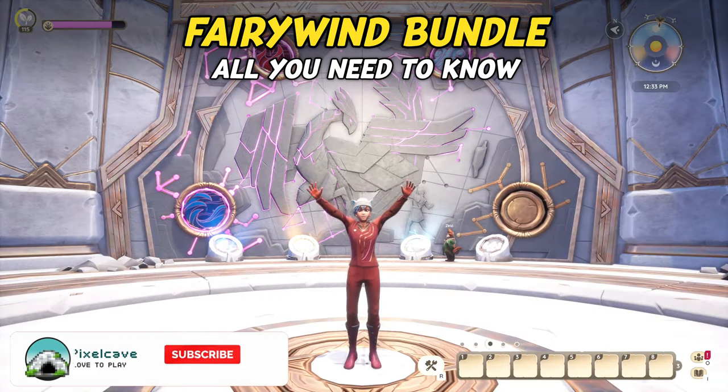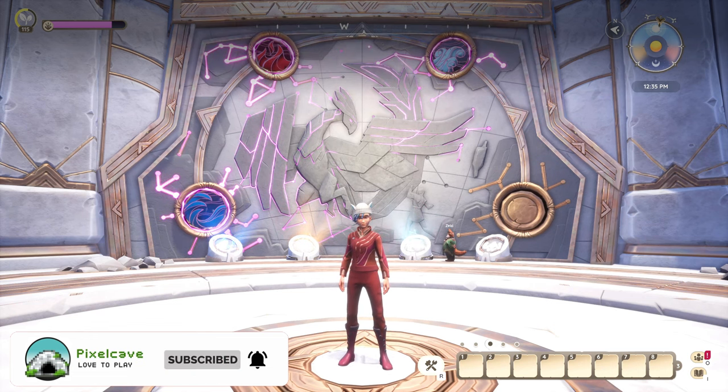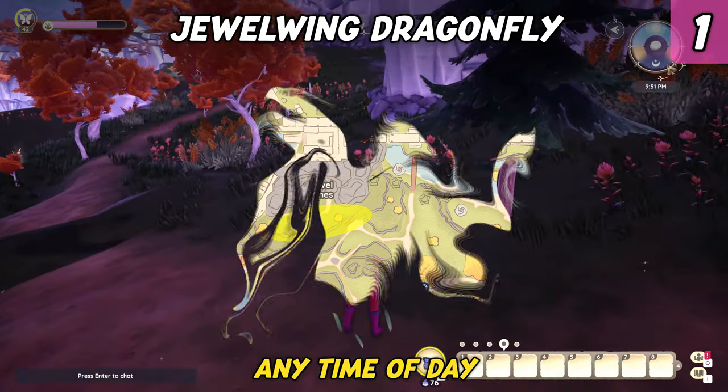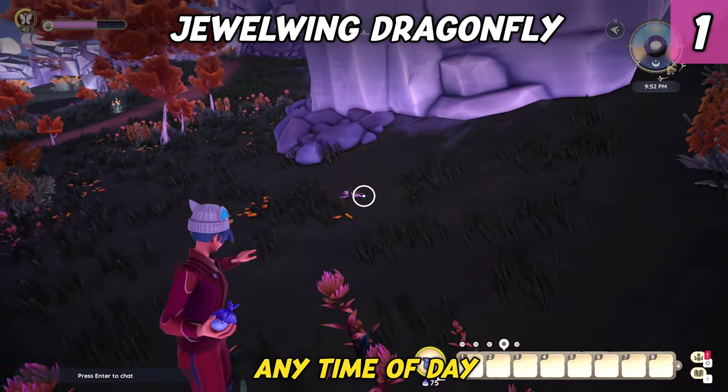Let's start with the Fairy Wind bundle — it's the only bundle that requires bug hunting. The first bug you need is a Jewelwing Dragonfly. It's an epic and quite rare bug that can only be found on the cliffs atop the Pavel Mines. Luckily, it can appear at any time of day. However, its small size makes it hard to spot.